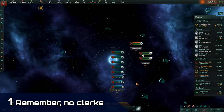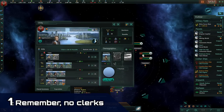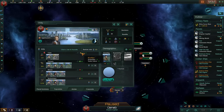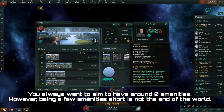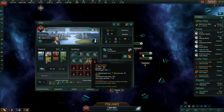Tip number one: avoid clerks at all costs. Clerks are among the most inefficient jobs in Stellaris. At their base value, they produce about half of what a technician produces in terms of trade value energy equivalent, and later on, this becomes even worse. Their only upside is producing a tiny bit of amenities, half of which is consumed by the pop itself. The thing with amenities is that they're not as important as some people make them out to be. You can very easily run a planet with negative four or even negative six amenities, at which point you can just build an entertainment complex or some other amenity alternative, rather than wasting pops on clerks.